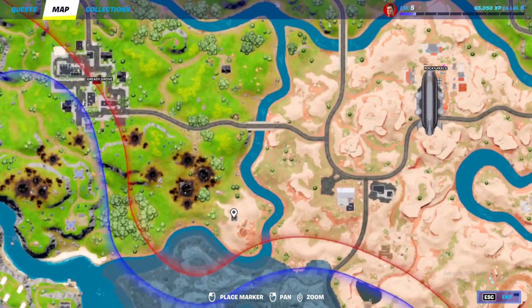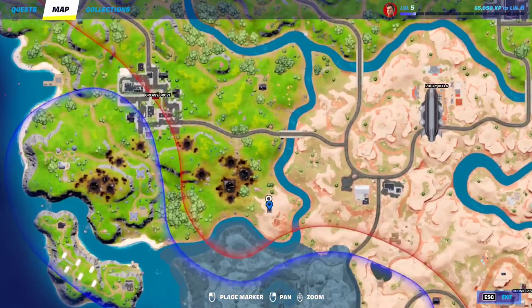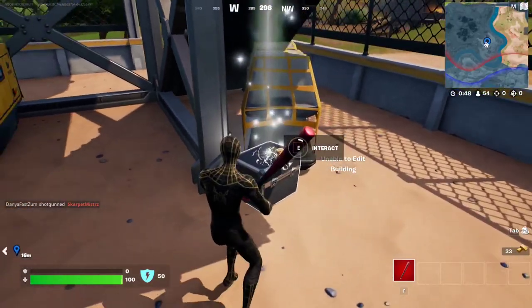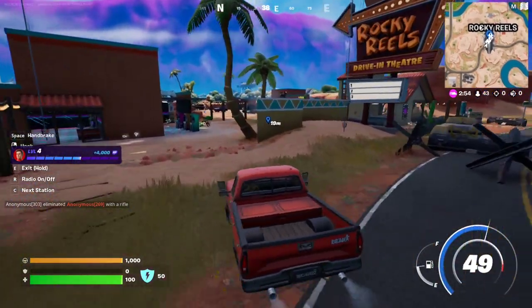Location number two for the envelope is all the way over here — there's a little tower right behind this house. Just make your way over there and you'll find the second envelope. Here it is, just interact with it — that's two out of three.